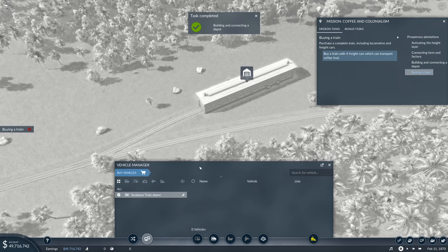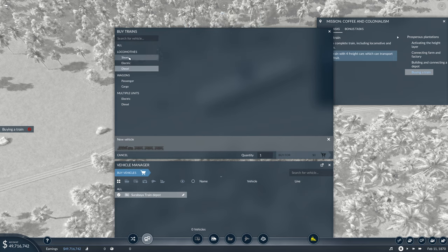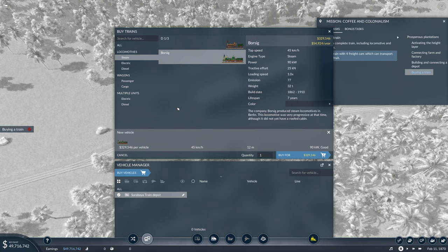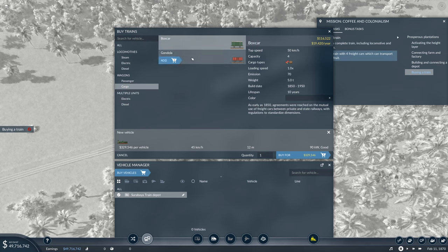Purchase a complete train including locomotive and freight cars — so buy vehicles. We've got some new locomotives. We have steam, electric, and diesel, but only steam is available right now. Two options: one has higher power so it can handle more, but it's heavier and much more expensive — 70 grand more. We've got 49 million, so that's fine. No multiple units, so we just want cargo options — four freight cars. Eight hundred thousand dollars total.